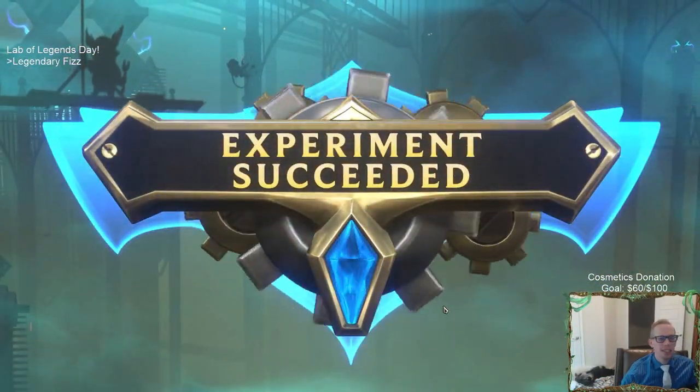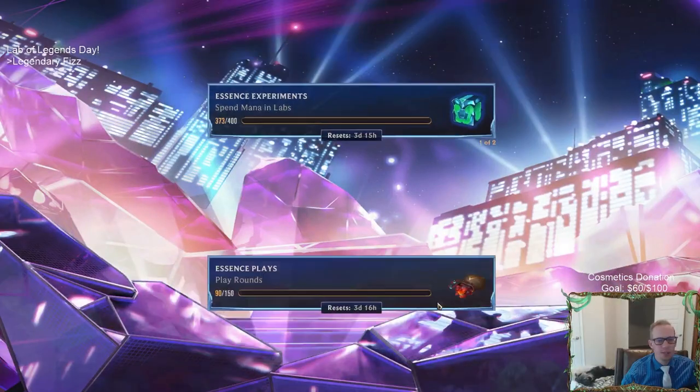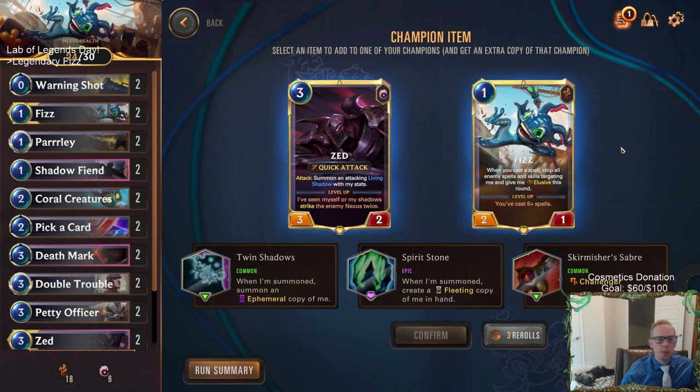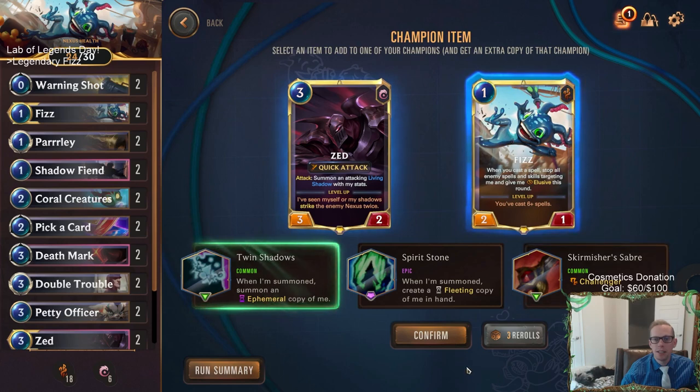Someone suggests a Lab of Legends PvP mode where people get powers and duel with those decks - pretty cool idea. I'm choosing this power: summon an ephemeral copy of me. I think I'm going to do that with Fizz - we get two copies of Fizz immediately. Or Zed with Challenger... actually having the ephemeral copy of Zed is pretty crazy. The living shadows count as three mana units, so the ephemeral copy attacks and puts in another living shadow, and your Zed attacks and puts a living shadow in - that's four attackers. We have four Zeds!